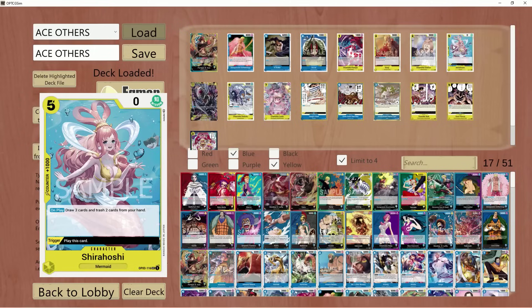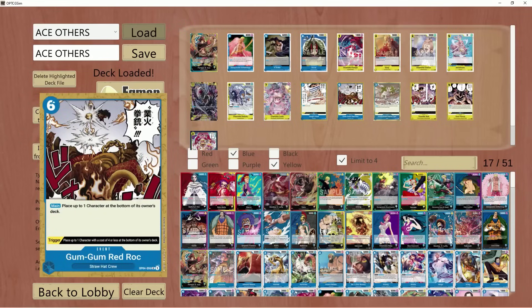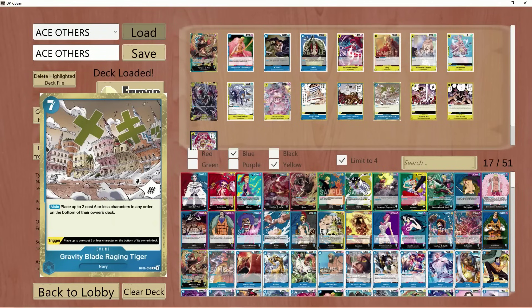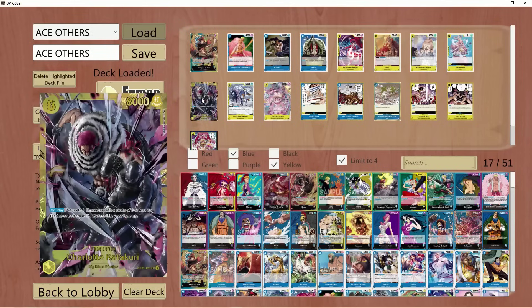You have cards such as Raging Tiger for removal and Red Rock for removal. I don't normally use both in the list — I prefer one or the other, and I've been taking Raging Tiger. When it comes to bigger bodies, you have Katakuri and Linlin. I'm going to tell you now — Katakuri is a trap. Don't fall for it, especially in Ace.